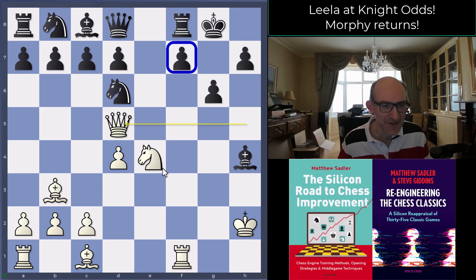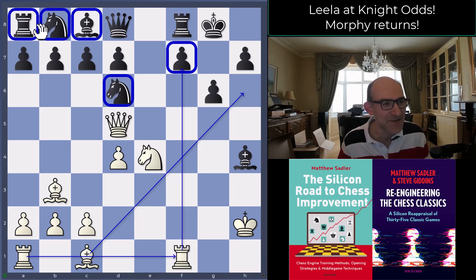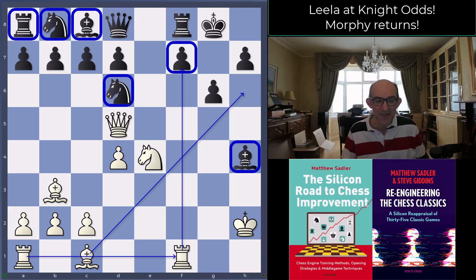Rather unpleasant move now: queen d5, keeping that pressure on f7. And because of g6, we're also threatening bishop h6 — once you play bishop h6, then rook f7 followed by rook f1 are really in the air. Just look at the black position: the knight on d6 is blocking the bishop on c8, knight on b8 and rook a8 are not developed, and the only developed piece is the bishop on h4 which isn't really helping the defense. Leela is completely dominating.